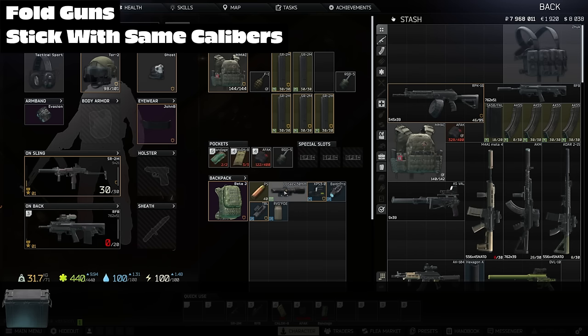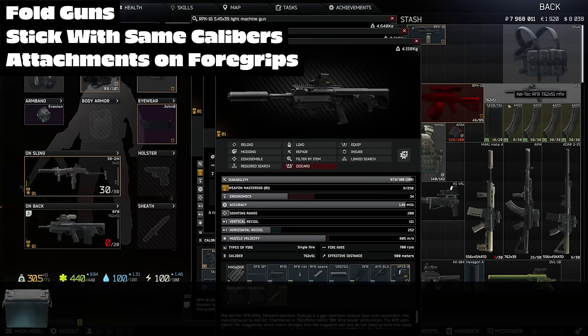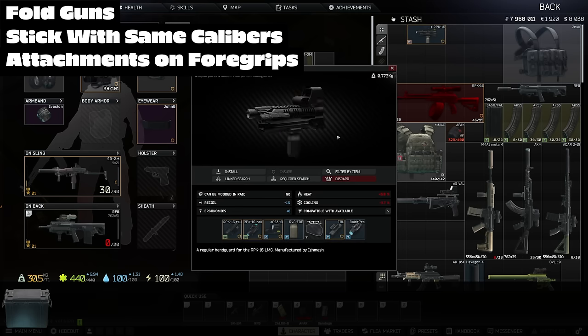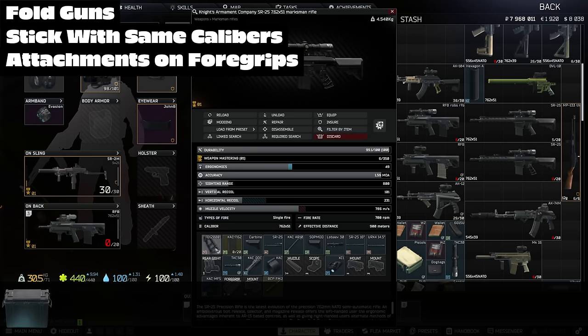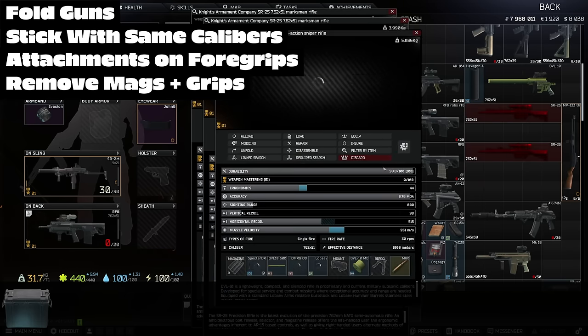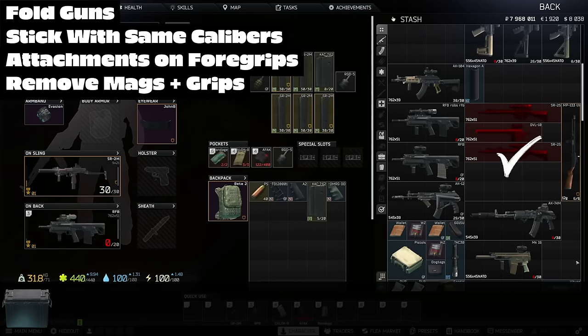You'll start by putting all your attachments you want to keep directly on the weapons — just modify it how you want before you get into raid. The same idea applies to keeping foregrips and things in your stash; just throw all your accessories on there. This only takes up about one or two squares for these foregrips. An extra deluxe space-saving technique, if you need to, is removing the mag and the grip of the gun, as this will half the size of the gun on the grid. It literally cuts it in half, and you could store twice as many guns this way.